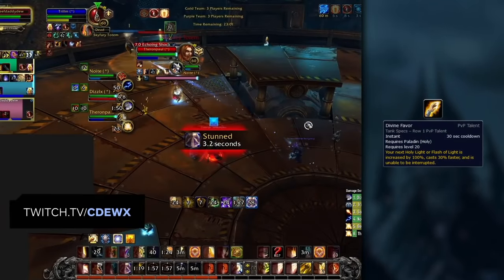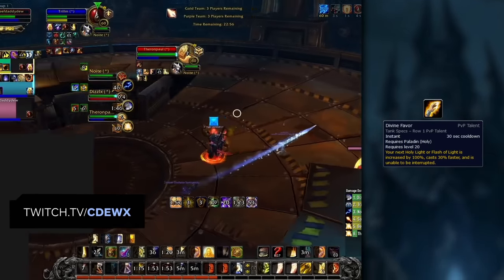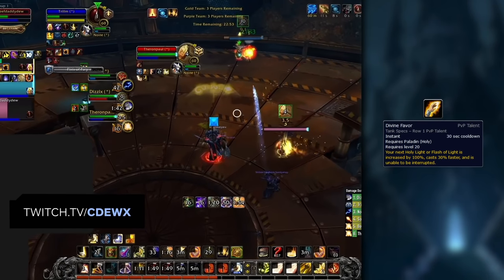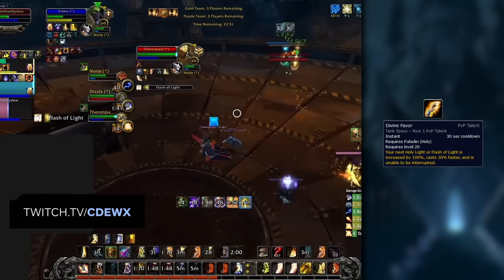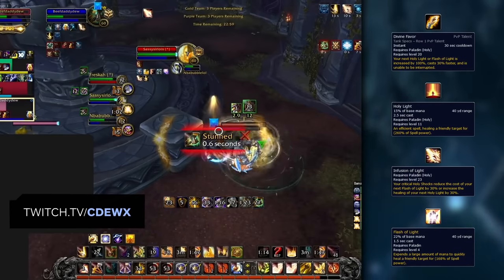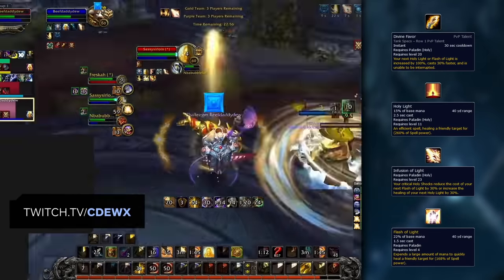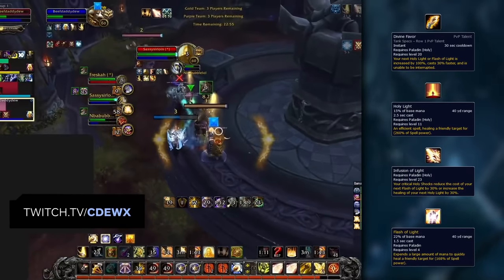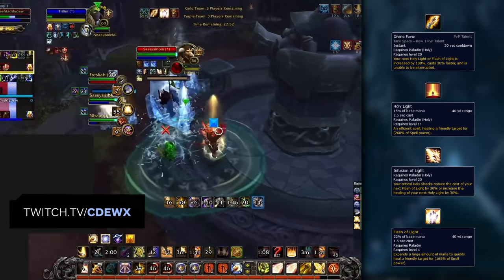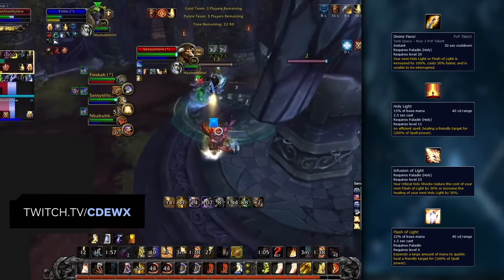Another spell which is key to use during high enemy burst damage is Divine Favor. Ideally, you want to use Divine Favor as often as possible as it increases your healing done by your next Holy Light or Flash of Light by 100%. Whenever your team is taking a lot of damage, you usually want to use Divine Favor on Holy Light as it provides the most healing output by combining it with Infusion of Light. However, if your teammates are at very low health, you might want to use it on Flash of Light instead due to the much shorter cast time.